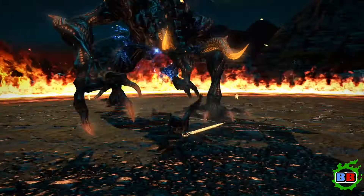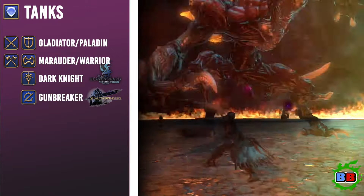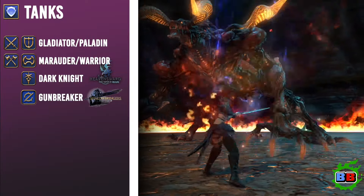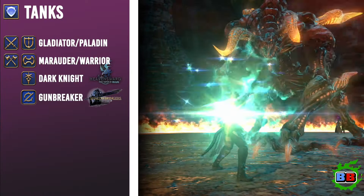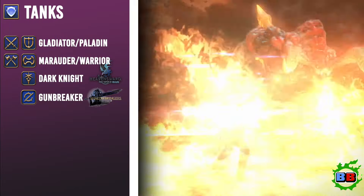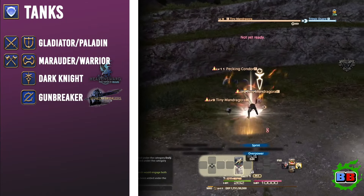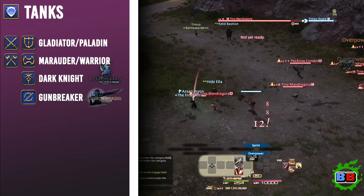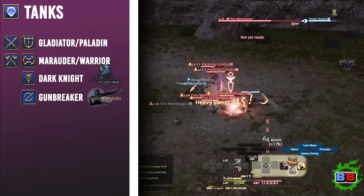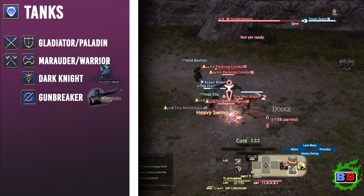Let's dive into the tank role in a bit more detail. The tank role is considered the pacemaker and the leader of the party — they'll be determining how many groups of enemies your party will face during a duty. They're also responsible for grabbing all of these enemies and making sure that they attack the tank and only the tank. A tank is also responsible for ensuring that enemy attacks don't face the party, as some enemies have cleave attacks that can damage multiple players. Tanks have multiple ways to mitigate the damage they'll be receiving, and this will vary depending on what job you choose.